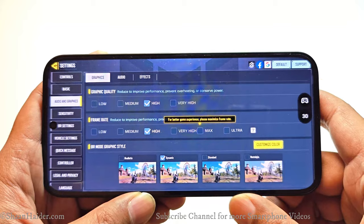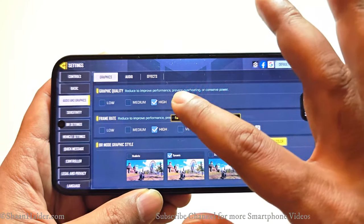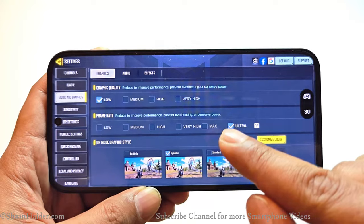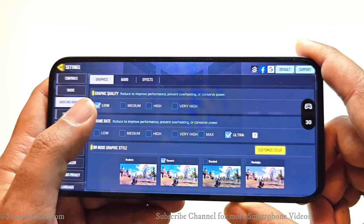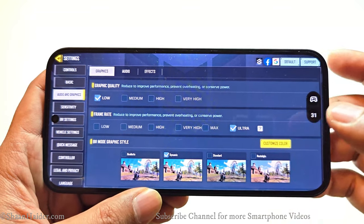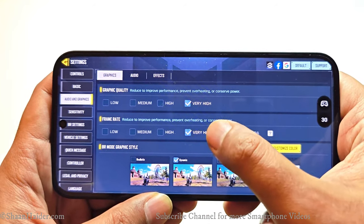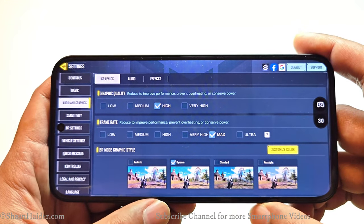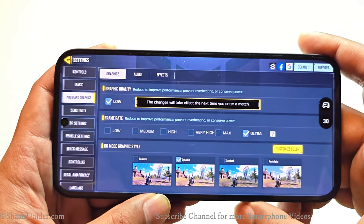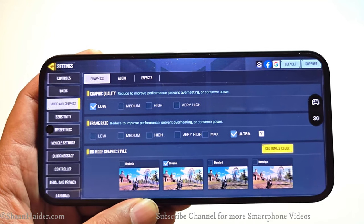Let's close Injustice 2 and now let's play Call of Duty Mobile. Here in the graphic settings of Call of Duty Mobile, by default high is selected for graphics quality. I can select very high graphics quality and ultra frame rate as well, but if I select ultra then the graphics quality goes to low and the maximum possible frame rate is 90 only. The maximum possible combo here is very high graphics with very high frame rate. I'm going to play the game on ultra frame rate with low graphics quality because in games like PUBG Mobile and Call of Duty Mobile, FPS is actually more important.